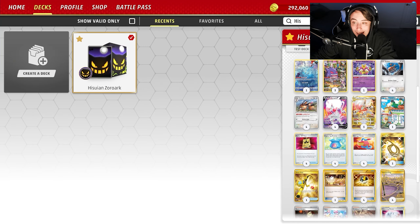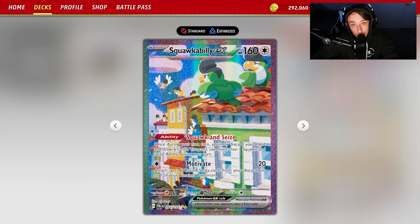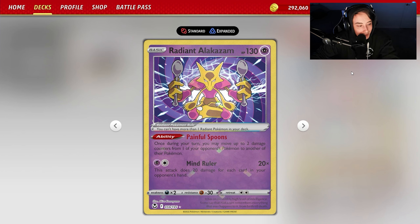Nine times 30 is 270, plus 10 is 280 — a phenomenal card. It helps in the late game when you're drawing poorly and works in conjunction with powering up Ticking Curse even further. Along with that, we're playing Squawkabilly to set up the turn ones you need and get Gengar into the discard.